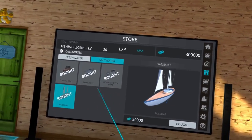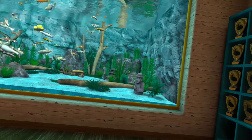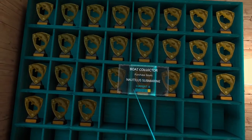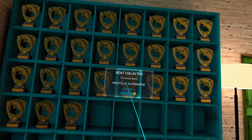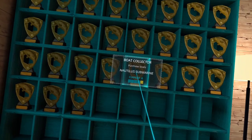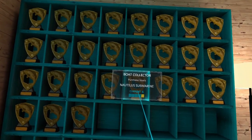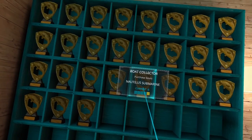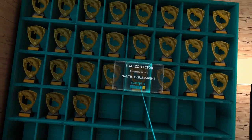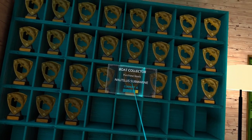Now, what happens when you buy all eight of those boats? You earn the Nautilus submarine. So if you've seen people out on a submarine, that's how they got it — you have to buy all the boats. Well, you would actually buy six boats, because you are given two of them. So you would buy the six boats in the store, and that unlocks the Nautilus submarine.